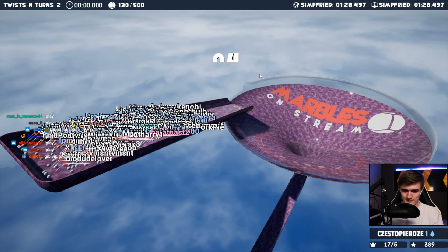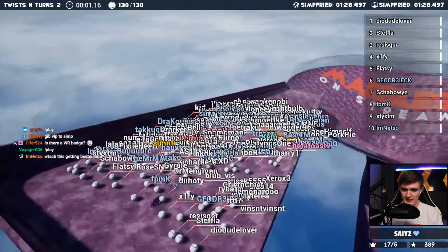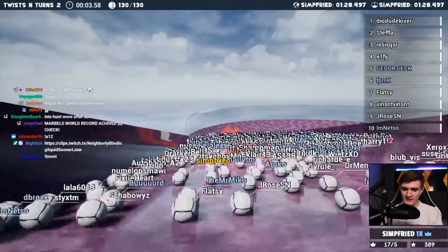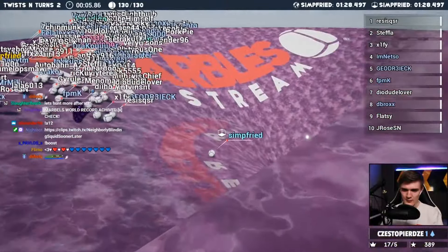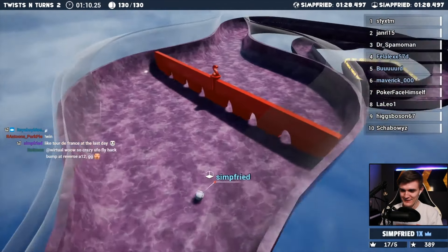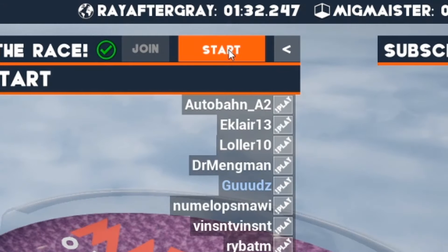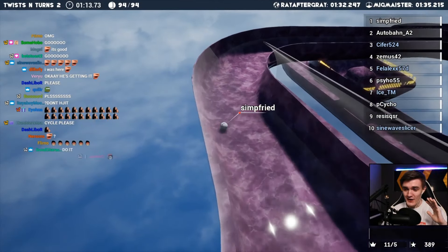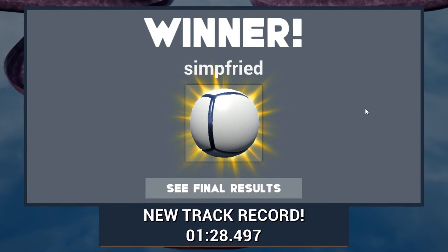You all did this together, chat. There it is — the world record tag. He's the only person in the world with a yellow name on this map. When we watched back Simp Fry's new world record, we noticed something very interesting at the ending: his marble passed straight through the spinning wall, telling us that the cycle wasn't consistent. If I had pressed start race one second earlier or later, we might have gotten a cycle that would kill Simp Fry's run. But for now, and for the foreseeable future, we can safely say that we did it — and that as a team, we collectively hold a world record in Marbles on Stream.